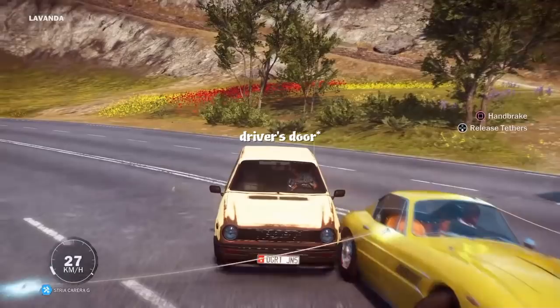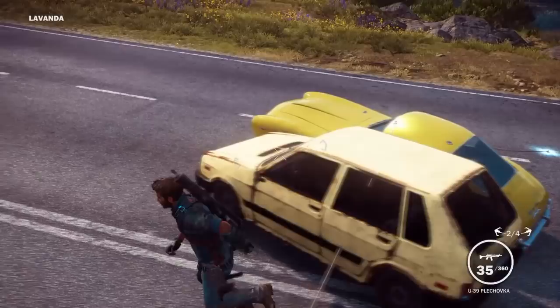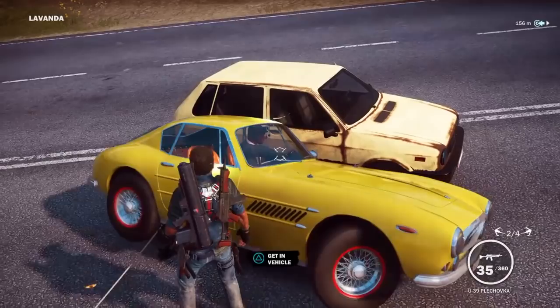The way you do that is by parking the car right next to it. You need to park it right there so they can't open their door. Then you've got to do this in a quick motion: release the tether and then press triangle to get in the car.